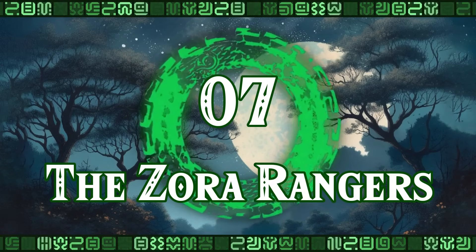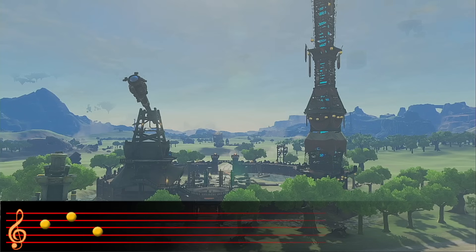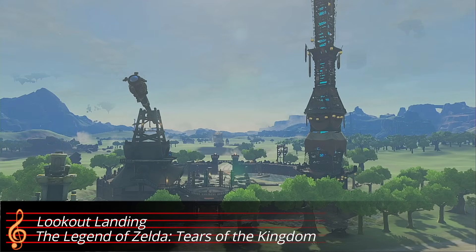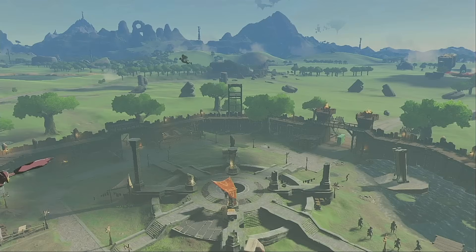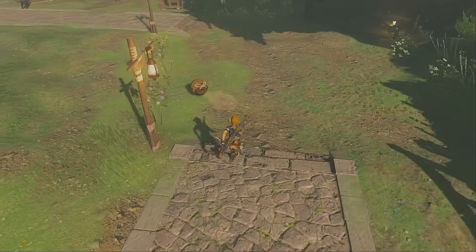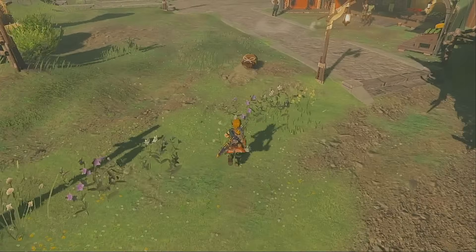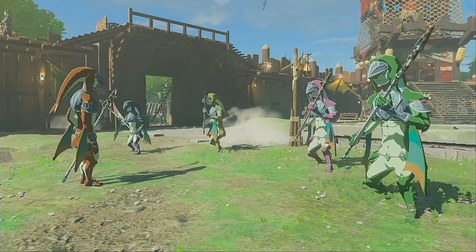Number 7: The Zora Rangers. My final detail for the video is a more playful one. You might have noticed that after completing some of the Regional Phenomenon quests, reinforcements will show up at Lookout Landing to help Hyrule. The Rito sends some archers, the Gerudo sends some guards, the Gorons send a couple of kids that are — well, I'm sure they're doing something useful. As for the Zora, they send a group that can be seen practicing by the water.